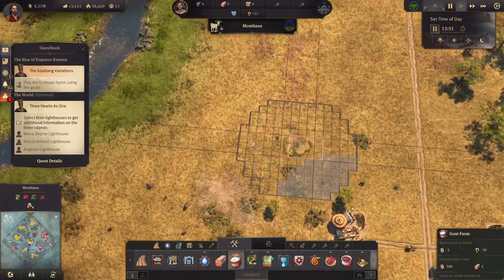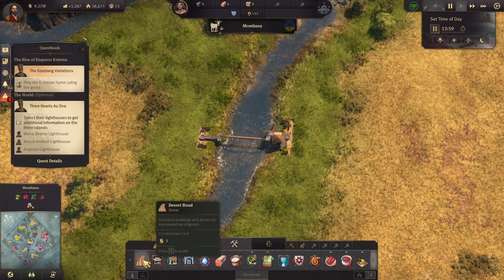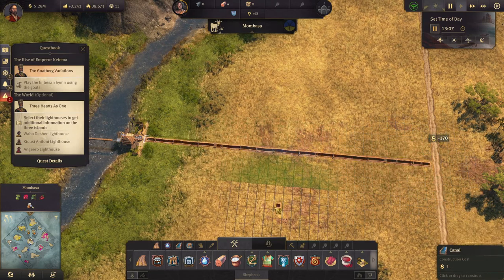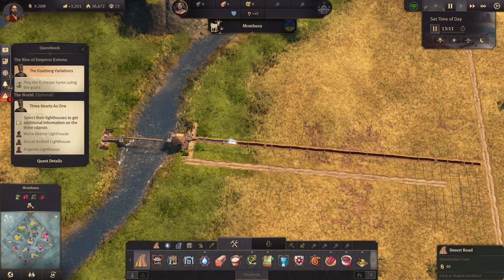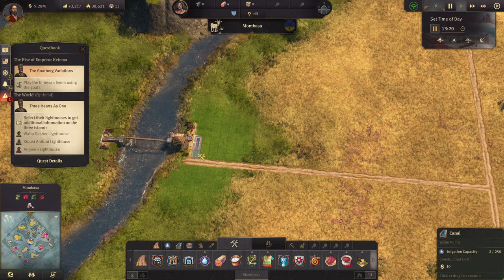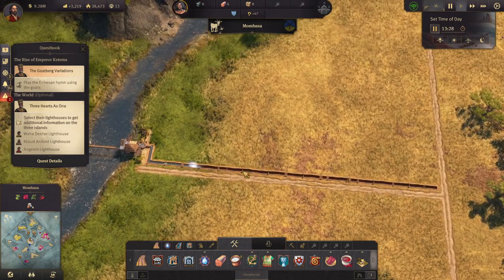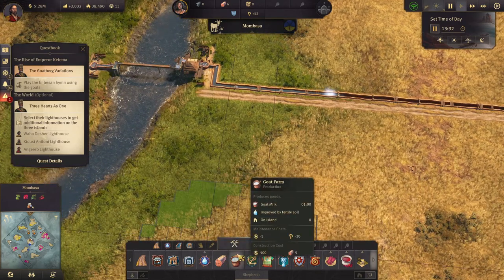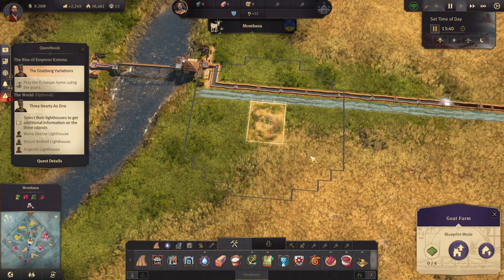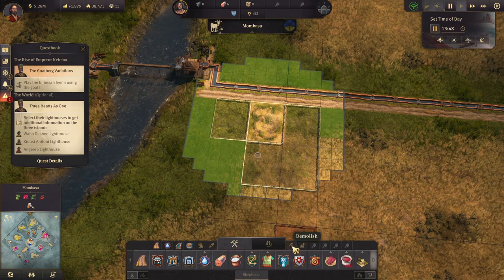Now we need to make some goat farms. Let's come out here — we'll have a road going down. We'll have a little run next to the road and then goat farms: one, two, three, four. I actually want to demolish that one and redo it: one, two, three, four.